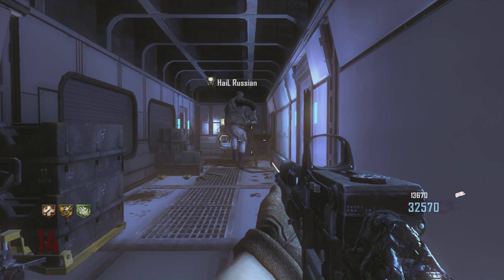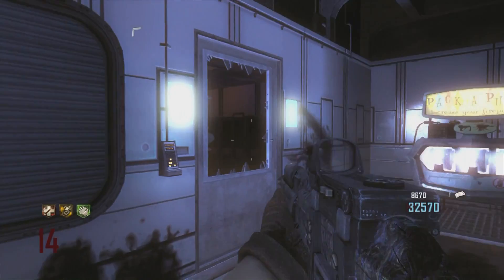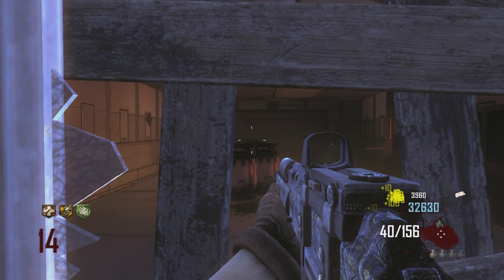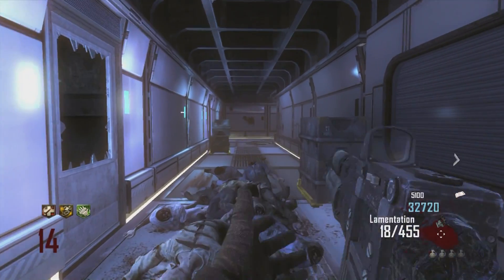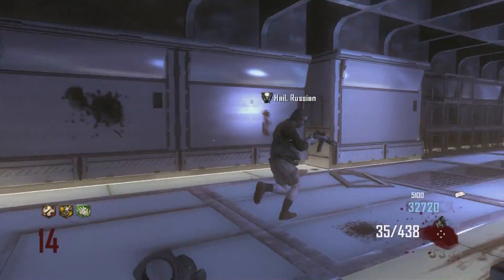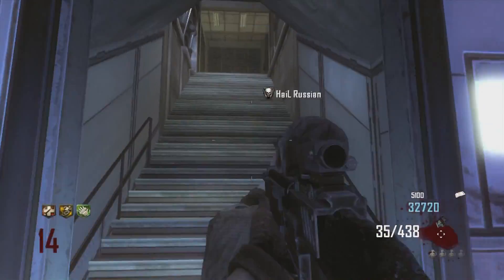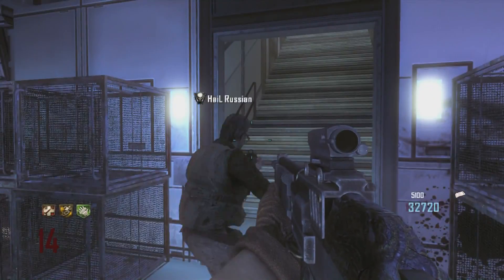The next worst camo has to go to the Transit crew maps — Transit, Die Rise, and Buried. This camo makes absolutely no sense. They tried going with like an oil spill type texture and it's really dark and black, so it literally does not work at all. I don't even know what they were thinking. It's shiny, which is the only redeeming quality, but I just don't like it at all. It's the second worst.